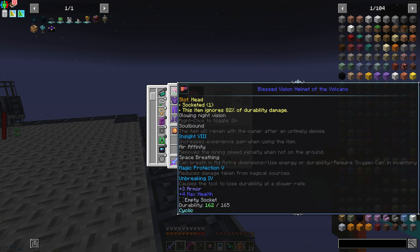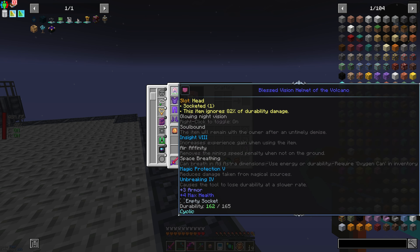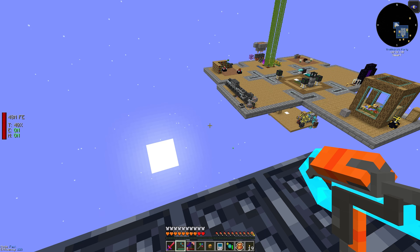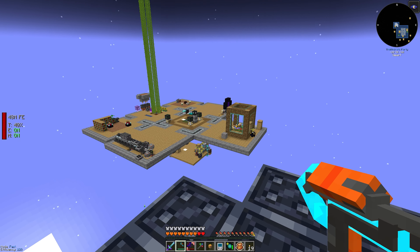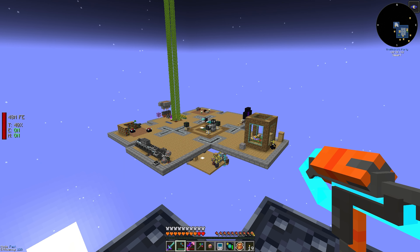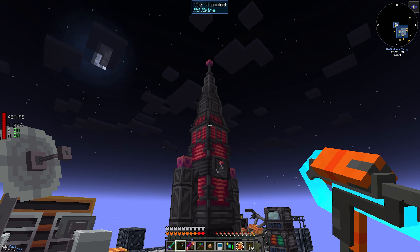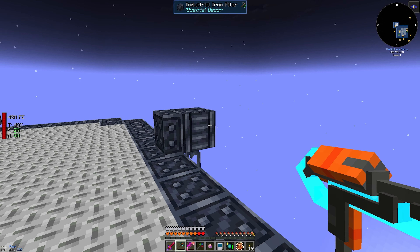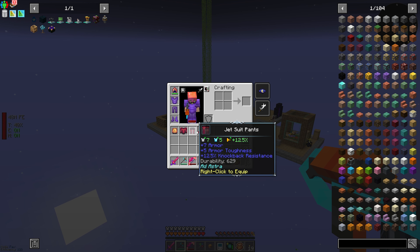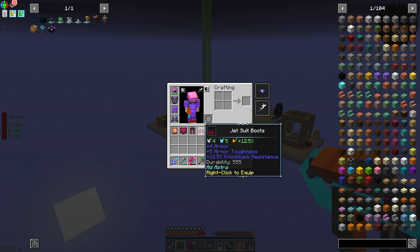Why don't I have night vision goggles? Maybe that's why there was that weird flickering going on — if you remember that. Where did those come from? I don't even know. Anyway, we did some exploration, visited all our planets, so I've got our tier four rocket here, ready to go.